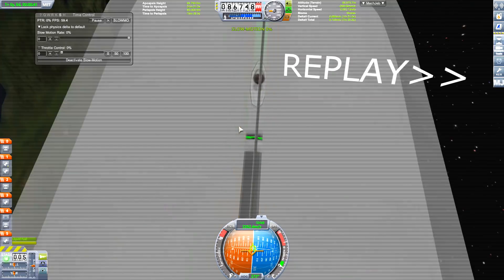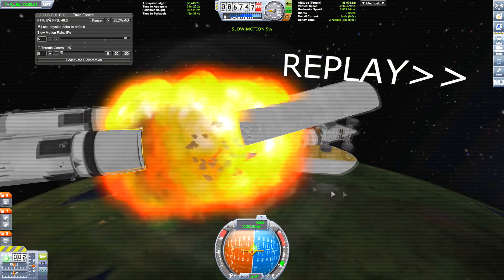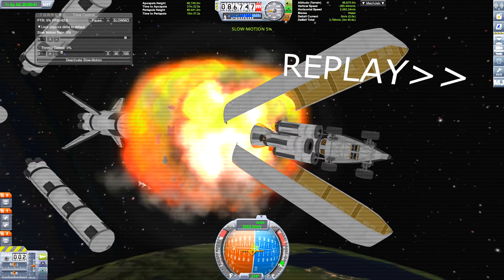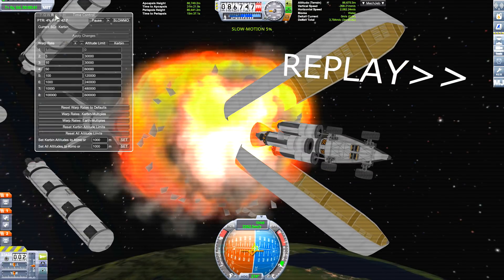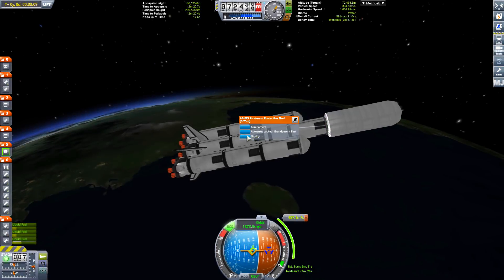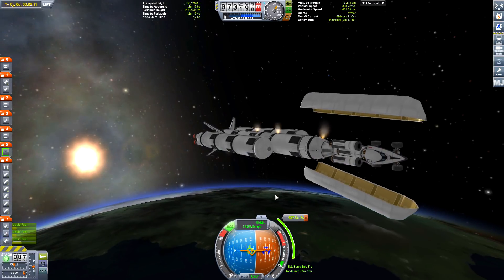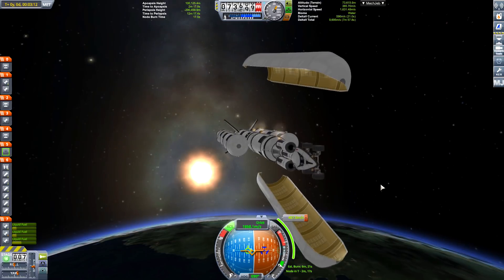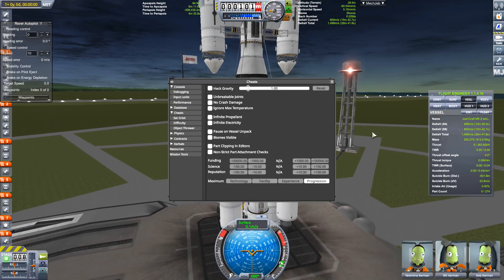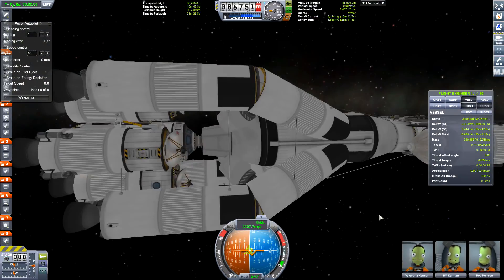Upon investigation we found that the girders we were using to support the top load from the lower tanks were clipping and then colliding with the tank further down the stack. So what do we do? We added an interstage — an empty space within the rocket. We could have had an extra fuel tank in fact but an interstage is much better. It also means that we still have the right amount of delta-V for the mission.